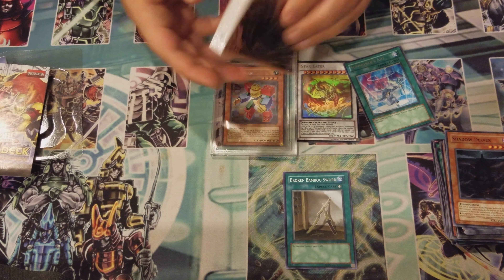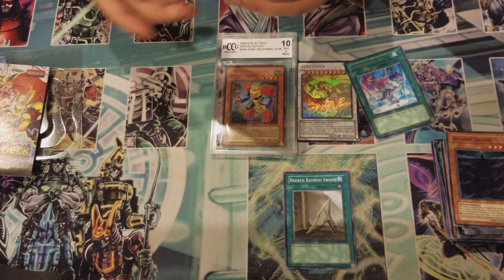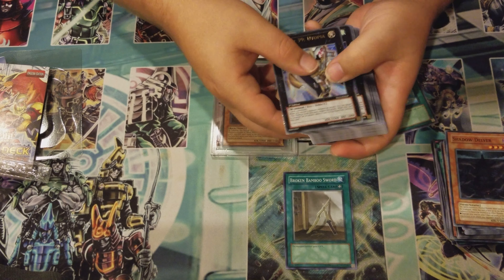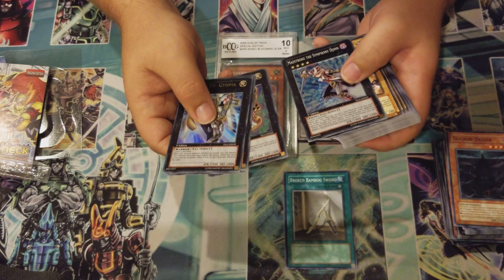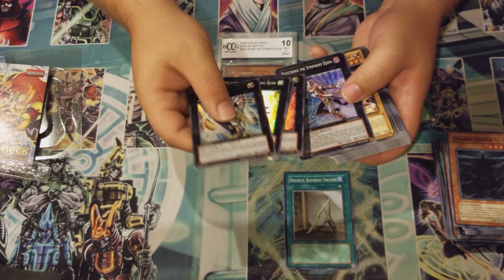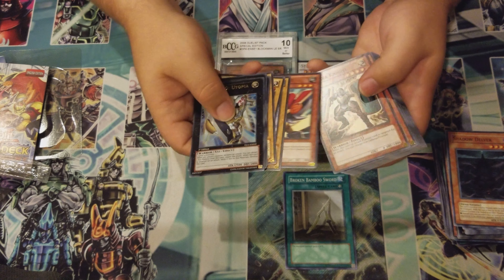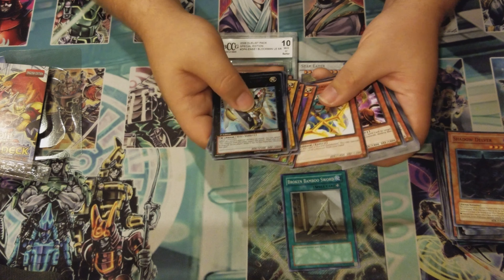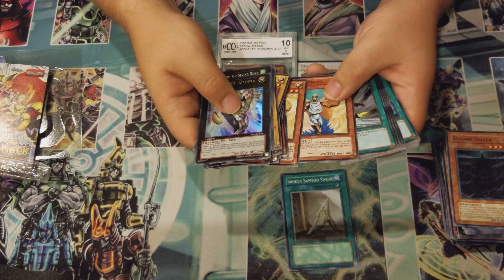We have that beautiful play mat that comes with it. Then the rulebook — that's good stuff. And your pack opens just like a cigarette pack. This is first edition, so that's cool. We got Number 39 Utopia, Muzurhythm the String Djinn, Temtempo the Percussion Djinn, Melomelody the Brass Djinn, Maestroke the Symphony Djinn. Weird thing about these cards — the foils are shifted down just a tad bit below the actual top of the card. We got Alexandrite Dragon, some normals, Goblindbergh — that's not a bad card — Cyber Dragon.